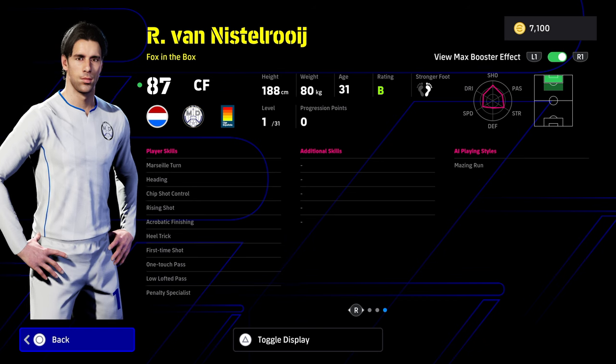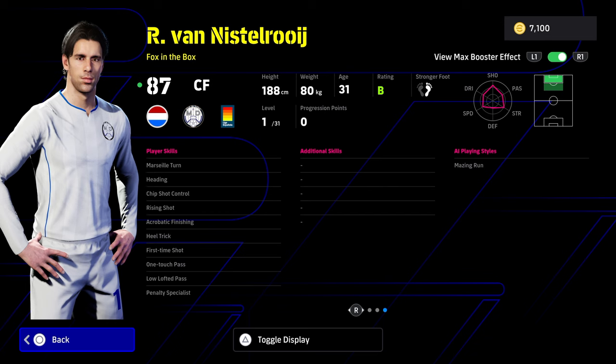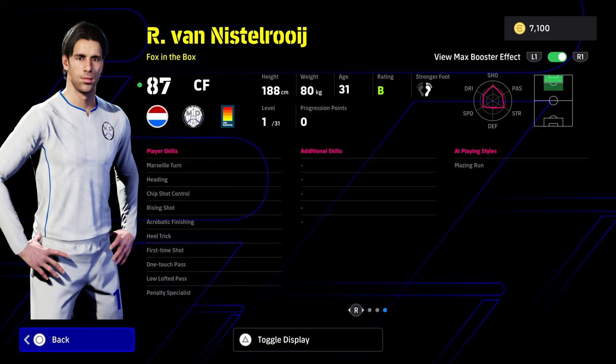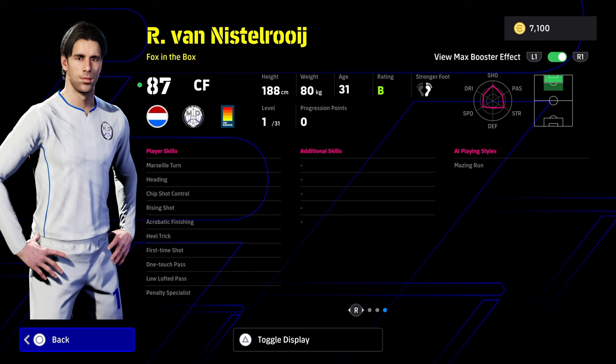Van Nistelrooy is Van Nistelrooy — if you want to play with one of your favourite legends, it is a beastly card for nostalgic reasons. But at this stage in the game, you should only be spinning if you don't have a top-class centre forward or want something a little bit different. He has first-time shot and one-touch pass, but that's pretty much it. Rising shot, chip shot control, and heading are just standard.